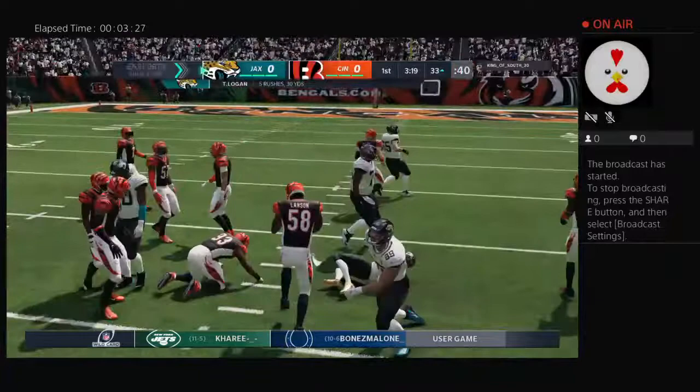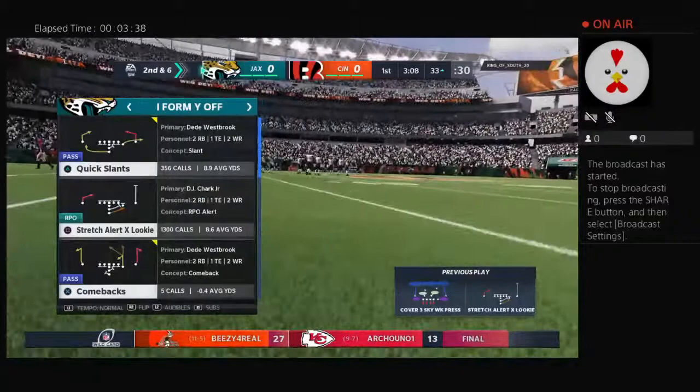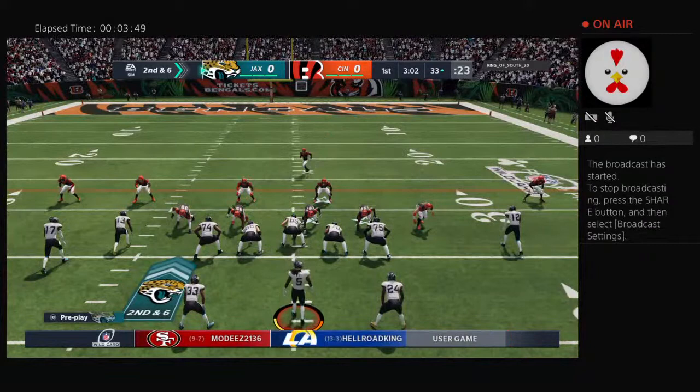They'll run on first down — Logan. He'll be taken down at the 33, a pickup of about four. I think that's what they need to do in the first half — take some pressure off this young quarterback, and no better way to do it than to establish the running game early. The run got four, now they deal with second and six.